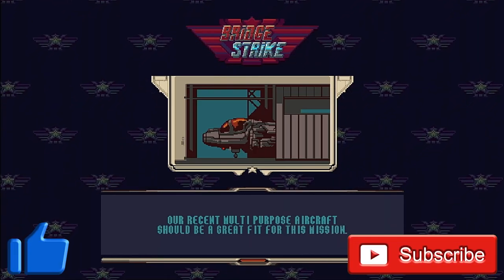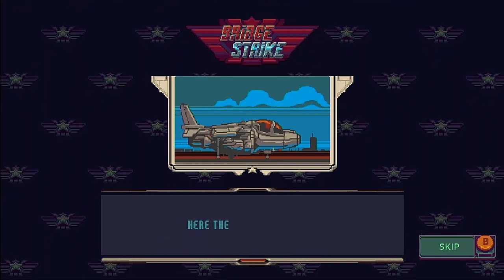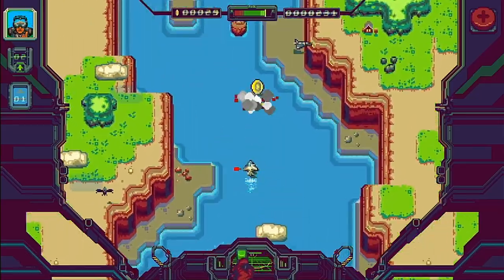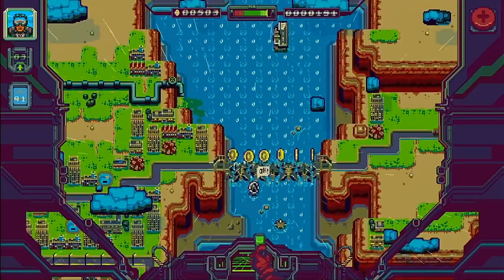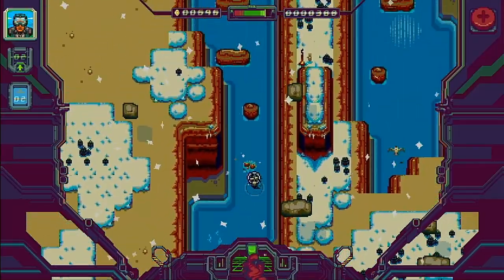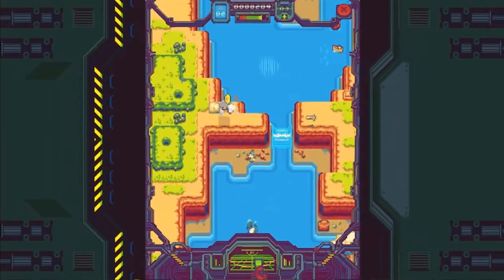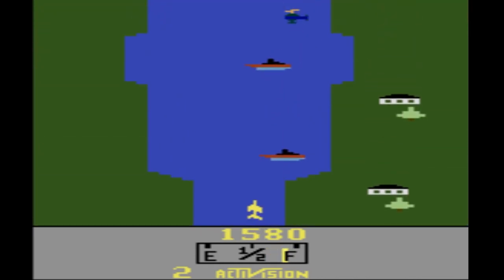Gotgeek here and in this review we're going to be taking a look at a game called Bridge Strike — a vertically scrolling shoot 'em up where you pilot various vehicles up a river collecting coins as you destroy bridges and enemies, whilst navigating through increasingly more difficult terrain avoiding fighter jets, mines and other obstacles. The game is part of a mobile game which is essentially a spiritual successor to the 1987 Atari 2600 classic River Raid, which features similar gameplay and mechanics.